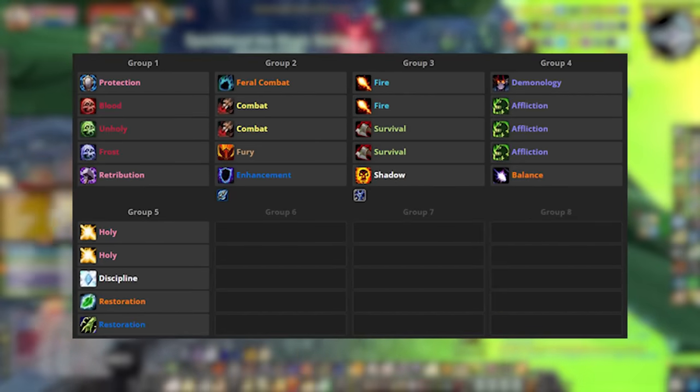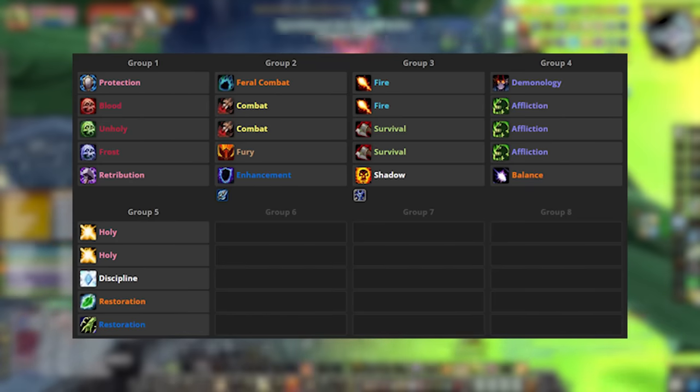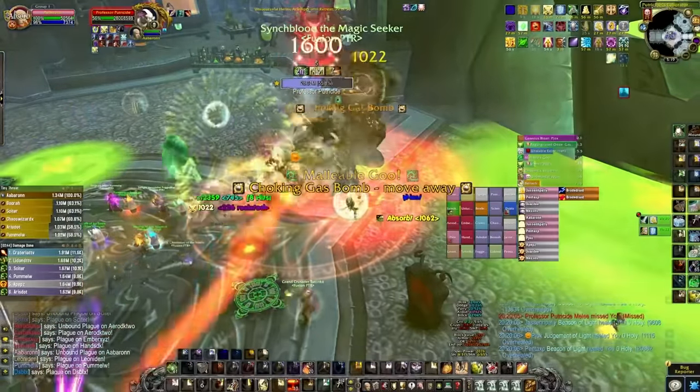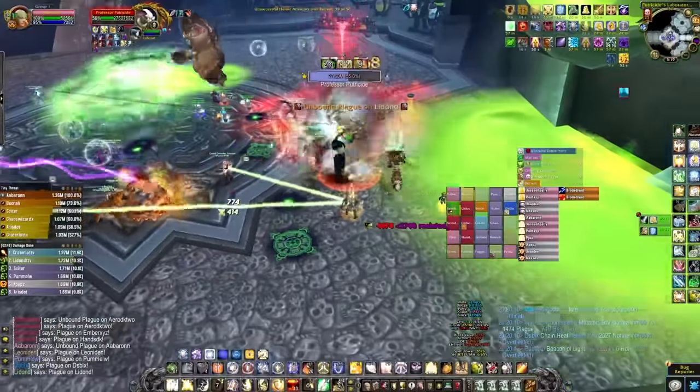Putreside is a two tank, five healer fight. Depending on how your DPS is, you could three tank it — it would make your phase three a bit easier, but it's very doable with two tanks and some smart tactics. Your best A-bomb driver will be your off tank, who will only need to tank in phase three when the abomination disappears anyway.